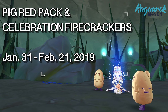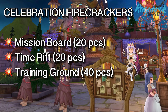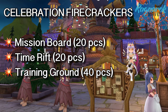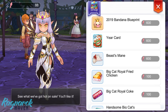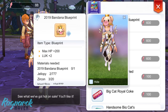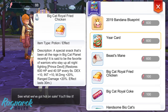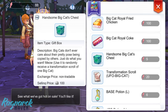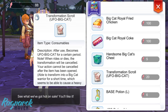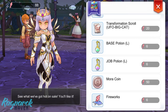From January 31st to February 21, we'll get the Pig Red Pack and Celebration Firecrackers from farming monsters. In addition, we'll get more firecrackers when we finish the mission board, time riff, and training rounds. Opening the Pig Red Pack will give us Zeni. Meanwhile, using the Celebration Firecrackers will bring us to the Spring Festival gift shop, where we can exchange firecrackers for a blueprint, a card, the Beast Mane — a material for crafting a card — the Big Cat Royal Fried Chicken (magic and range damage food buff), the Big Cat Royal Coke (melee damage food buff), a chest giving a random Big Cat scroll, a UFO Big Cat transformation scroll, a few potions, mora coin, and fireworks.